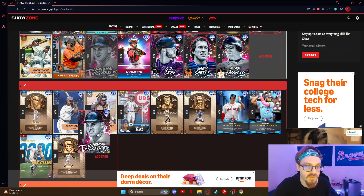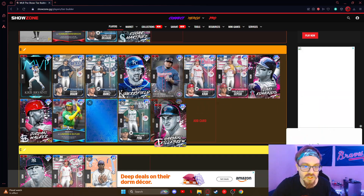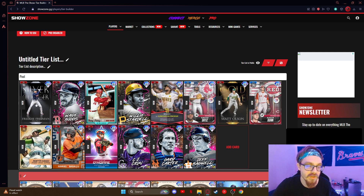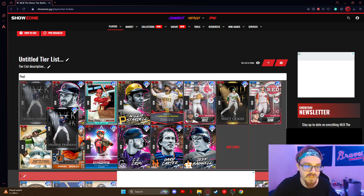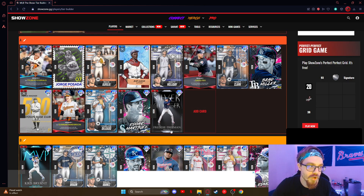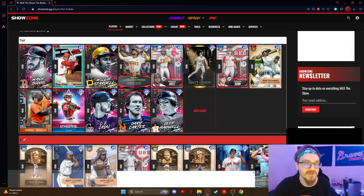Orman — good, nothing wrong with him, just good. Next up Freddie — just got overshadowed, just better options. I love Freddie's framing cards, Braves legend, but just B2.